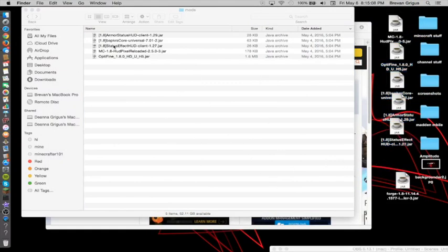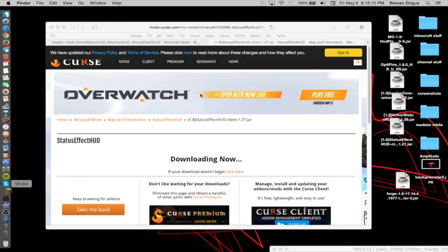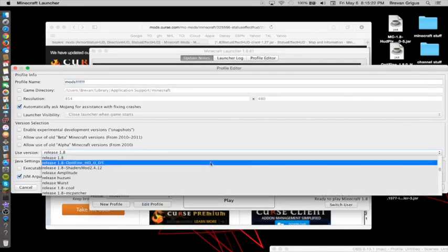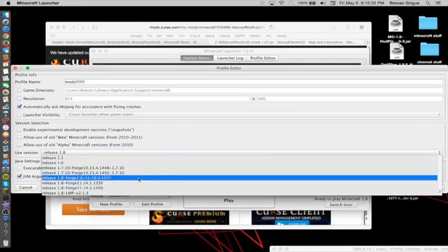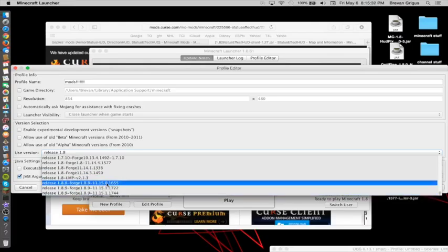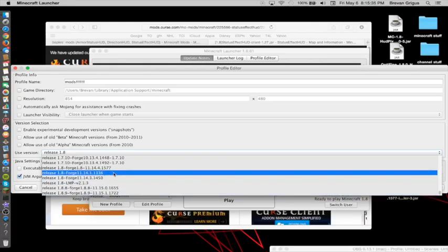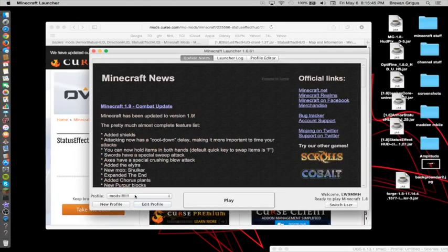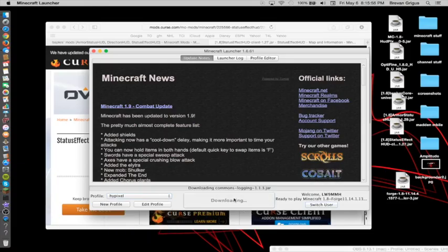So basically you exit it and you open up your Minecraft. You do edit profile and then you should have your release — it should be at the very bottom for 1.8, wherever 1.8 is. Then you just click it and do save profile. And then it says Forge. So I have mine right here — it says Forge and all that. And then you press play.